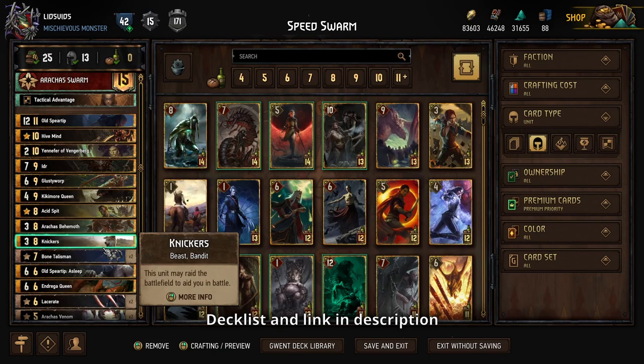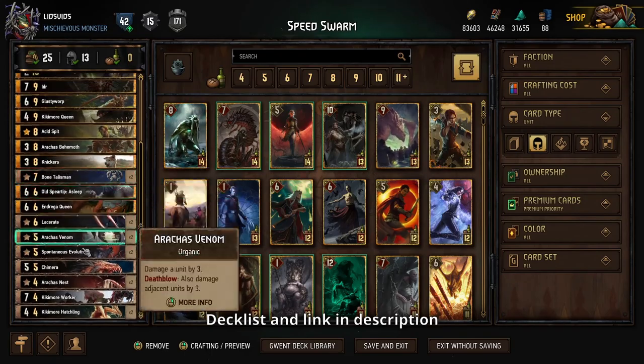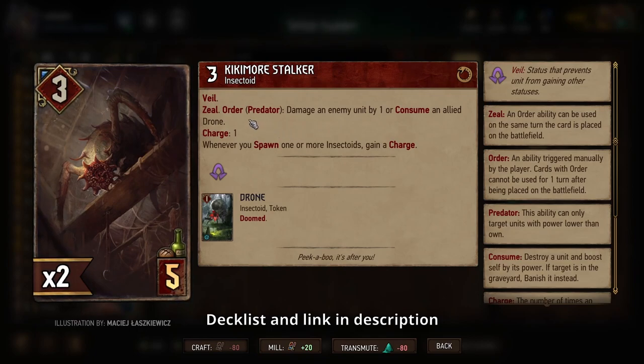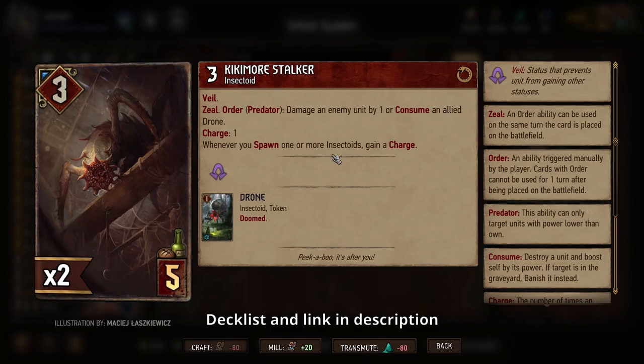We have new and improved cards from this expansion. Hive Mind — rather than spawning in a drone, you'll spawn in a bigger Kikimor Bronze unit, and there are only four Bronze Kikimors anyway, so it's just a matter of choosing what order they show up in. There are some new Bronze Kikimors including the Hatchling, which helps us spawn even more drones. The Stalker: whenever you spawn stuff you'll get a charge, and you can either damage units with lower power or consume on your row. Because charges are generally very difficult to use in this event with such limited turn time, that's why I didn't put any in our starting deck — but you will eventually get one from Hive Mind, so bear that in mind.